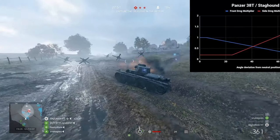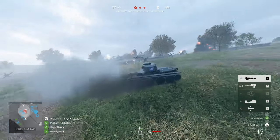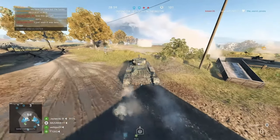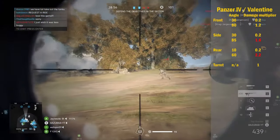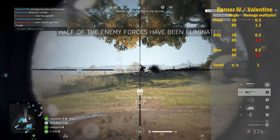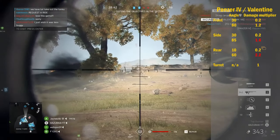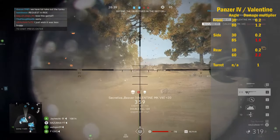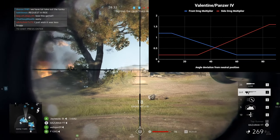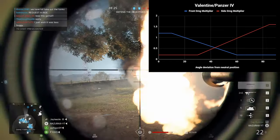You'll probably say, how am I supposed to tell what 42 degrees looks like? I will show you a specific way to estimate that after we go through each tank, so just bear with me. For the Valentine and the Panzer IV, the front takes 0.2x below 30 degrees and up to 1.2x over 80 degrees. The side takes 0.2x below 30 degrees and 1.6x over 85 degrees. The rear takes 0.2x only up to 10 degrees and 2.2x starting at 60 degrees. The turret takes a standard 1x damage at all angles. The graph shows the lines intersect at around 44 degrees, translating to roughly 0.55x damage for both the side and front — that's the magic number for medium tanks.